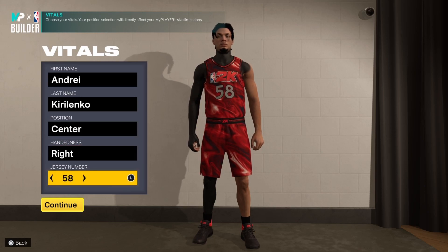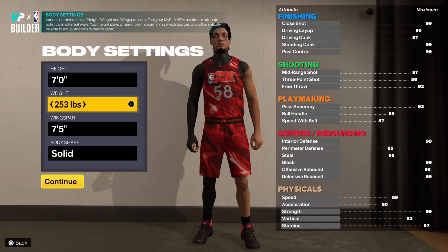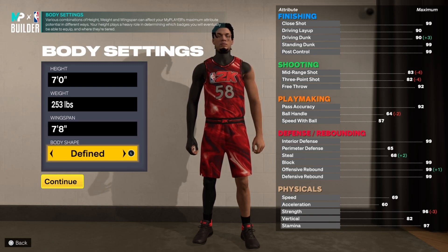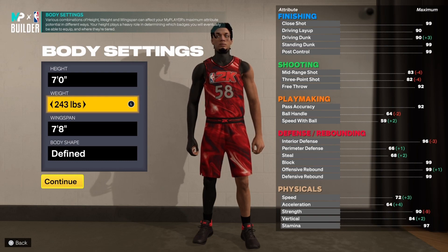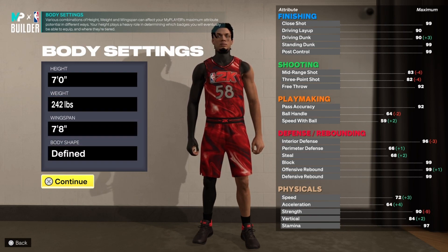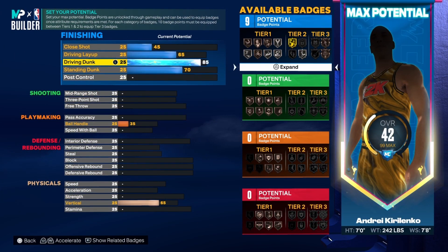You want to go center — hand and jersey number don't matter. I'm going seven foot on this build with seven-eight wingspan so you can get that 82.3. I'm bringing the strength down to 90 so you have that 72 speed, and you can obviously trim it. I think I'm getting sick or something but anyway, here's how I set up this build.